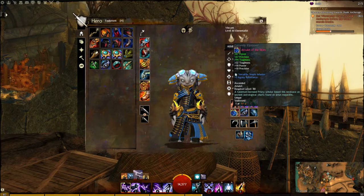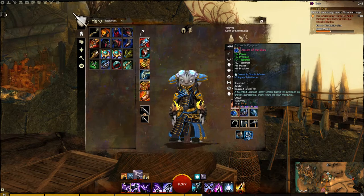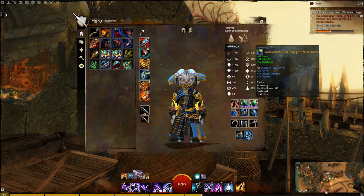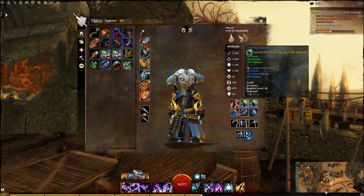In my amulet, I'm using Amulet of the Skies. It's also Knight's stats — Power, Precision, and Toughness. My back piece is not Ascended yet but will be soon, and I'm going to be running Zerkers in the back piece, because it doesn't look like they've released a Knight's back piece yet. That'll give me a little bit of extra damage, and I'll also put Agony Resistance in it. Both of my accessories, although not Ascended yet, are exotic Knight's gear socketed with Zerker — I use an Exquisite Ruby Jewel.